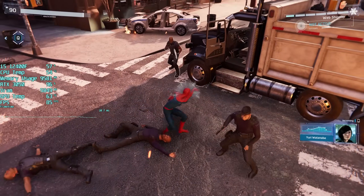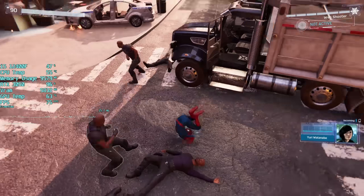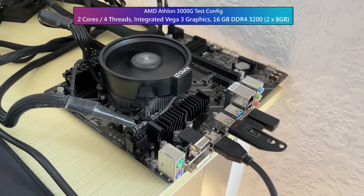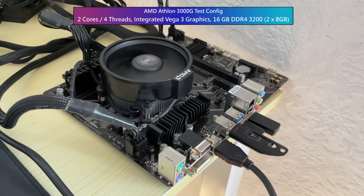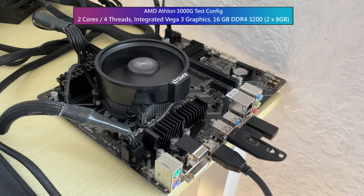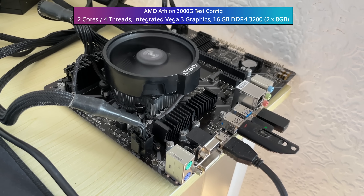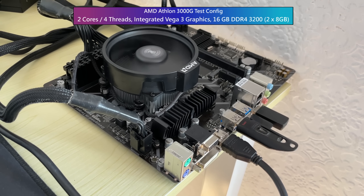Regular viewers will know it already, but if you've found this video by chance, let me introduce you to my AMD Athlon 3000G config. In these no graphics card videos, the aim is simple — all we try and do is get modern game releases, usually big AAA titles, running on what once was one of the most affordable avenues into PC gaming: a $40 APU with onboard Vega 3 graphics. If this can't handle it, then we'll try other hardware too.